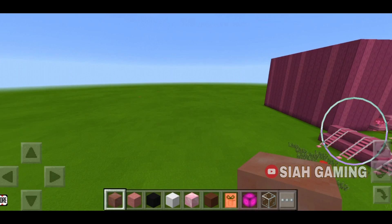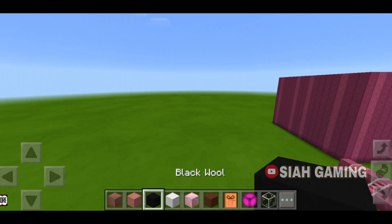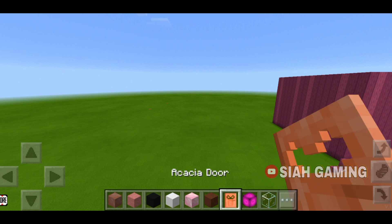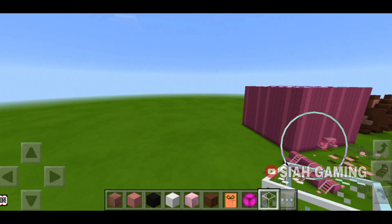So the things that we will need is any blocks of your choice, any door, some lights, and some for decorations.